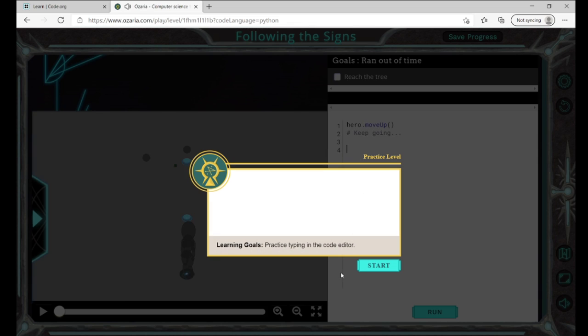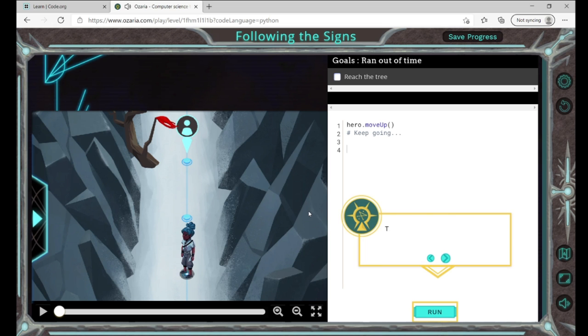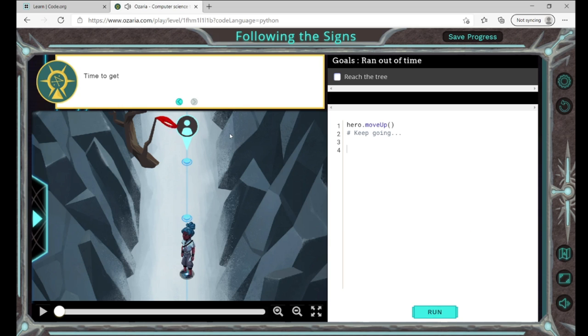I heard tales that the wizard Astra marks the path with a red scarf. I'll use hero.moveUp and then hit the run button to get the scarf. This is on Hour of Code — it's called Ozaria. You can do hero.moveUp and run.